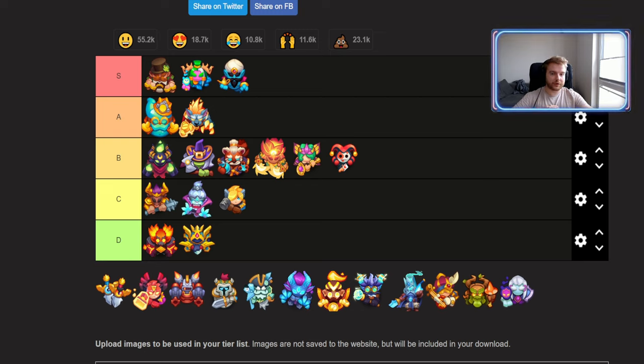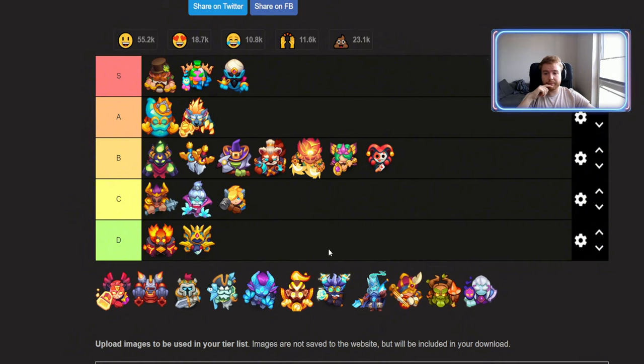Swords is both a DPS and support unit. The DPS left-side talent: the first Sword on board becomes an Ancient Sword, or every 8 Sword merges creates another Ancient Sword — I wouldn't recommend it at level 9 only. The support right-side 'Awakening' talent: 20% chance for a Sword to awaken on merge, buffing three additional targets instead of two. I'd put Swords above Witch in B tier — not as good as Scrapper but better than Witch as a support unit.